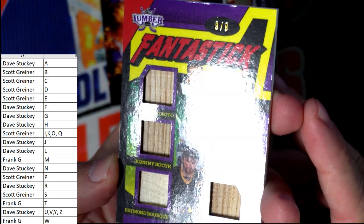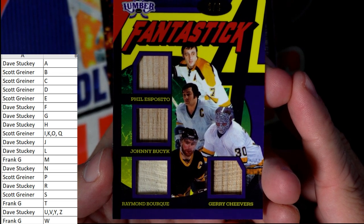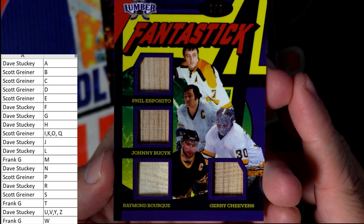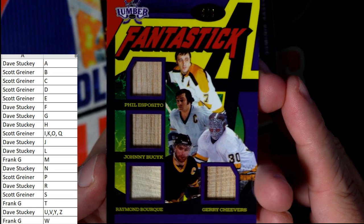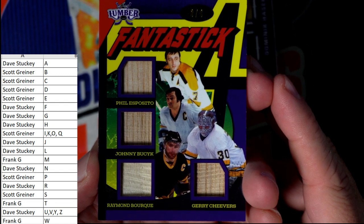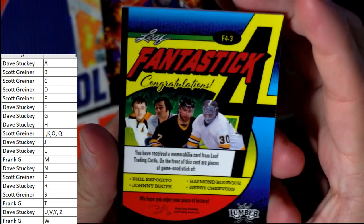Next up we have the Fantastick, and that's a nine of nine. Look at that! This one's going to go random unless somebody owns three of the four. We've got E which is Scott, B which is Scott, B which is Scott, C which is Scott — so Scott, this is not going random, this is coming out to you. Phil Esposito, Johnny Busick, Raymond Bourque, and Gary Cheevers — nine of nine, the Fantastick four.